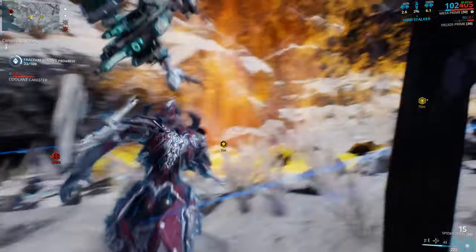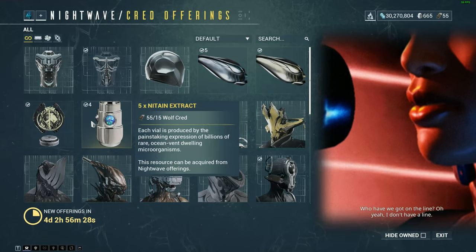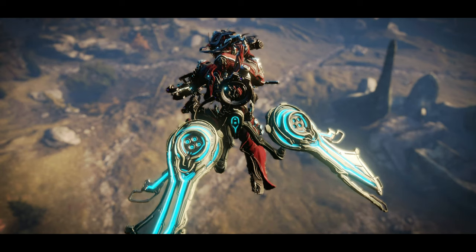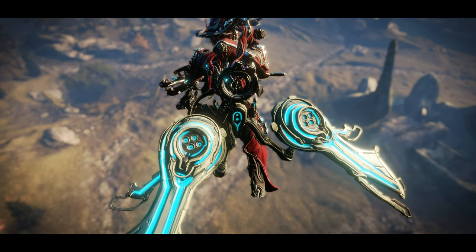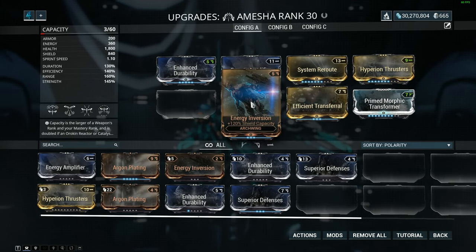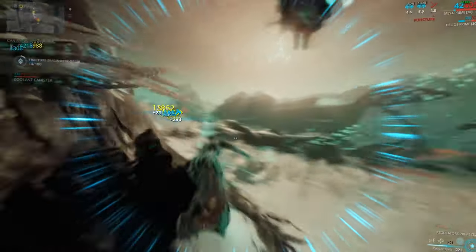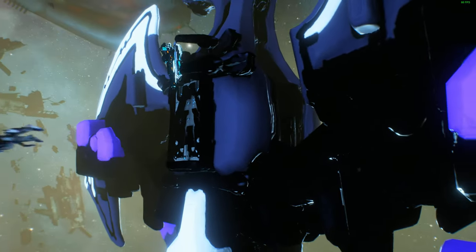It's not that hard to build — you just need a total of 10 Nitain Extracts, assuming you're already in a clan where the blueprints have been researched. These days you only need about 30 Wolf Creds for the Nitain. And can we take a moment to appreciate how beautiful this thing is? This is my new favorite Arcwing — I was all Itzal for life before trying out the Amesha. Here's the build; a lot of these mods you should already have if you've played enough Arcwing missions. The most difficult mod to obtain was Efficient Transferral — it drops from attack drones at a rate of 0.06%, so I recommend just buying it off Trade Chat. Trust me, it's worth it. But if you still want to farm it, the Arcwing Rush mission on Kepler, Phobos is the place to go.